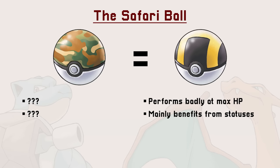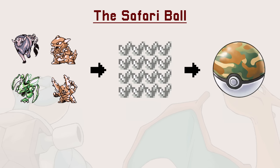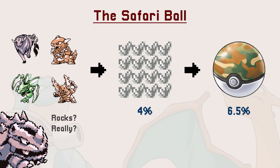But wait — didn't we say the Ultra Ball performs badly at max HP, and its main benefit is the status effect bonus? Doesn't that mean the Ultra Ball is absolutely terrible if you can't use moves on the opposing Pokemon? Yes, and yes. The rare Pokemon exclusive to the Safari Zone can be a hassle to capture for that very reason. The best encounter chance you can get is 4%, and once you do encounter them, your chance of a successful capture is a measly 6.5%. And no, throwing stones or bait is not worth it.